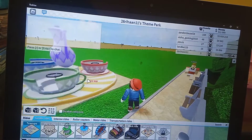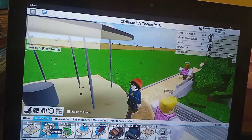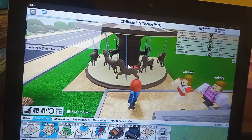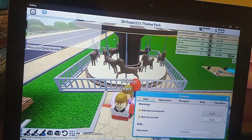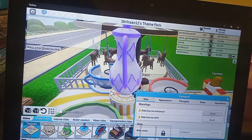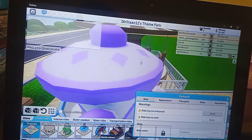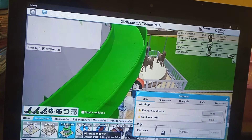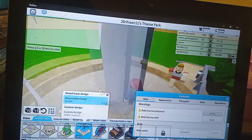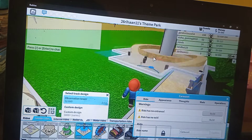The cup thingy — yeah I can buy it but I don't want it right now. I want to place this thing. I want the Paris one... oh my god it's so nice. I'm just gonna get this. Actually, this is useless — I'm getting the Observer Tower. I'm gonna place it right over here.